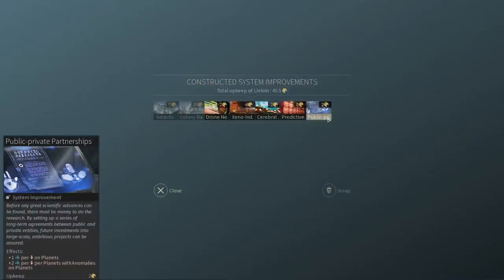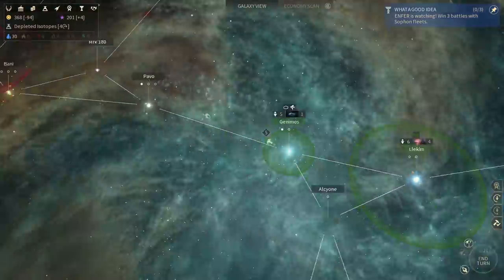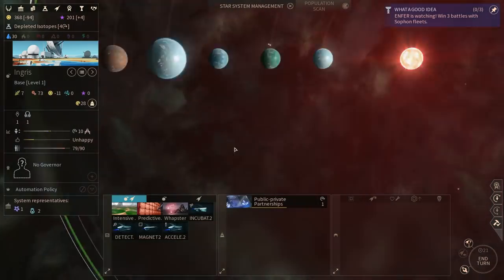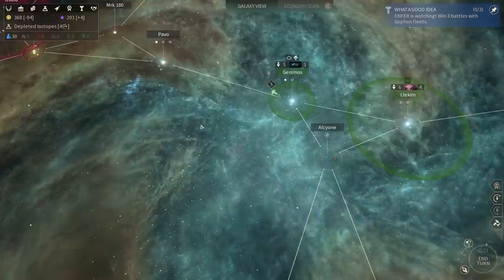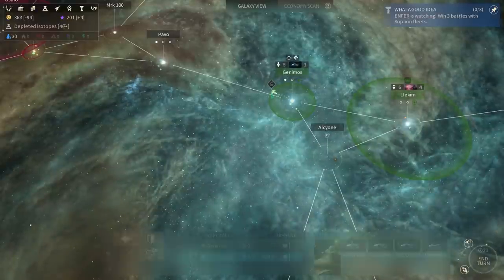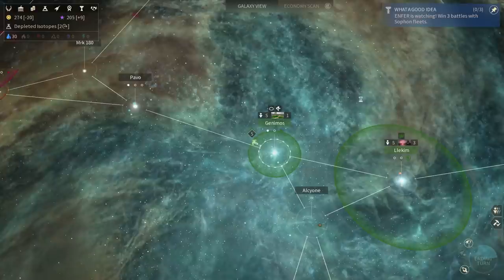I don't want to sell private partnerships just yet — I'm still not bankrupt just yet and I'd like to stay that way for a little bit longer because I need the extra science. So I'm gonna keep the private partnerships for a little bit longer. Let's wait one turn for another ship to be made and go ahead and end my turn.